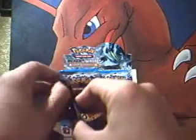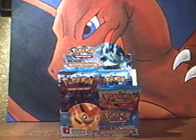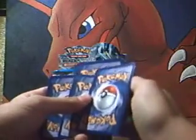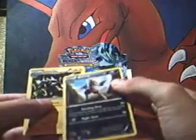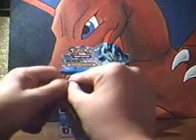And onto the Druddigon pack. Yeah, this is an okay box so far. I wish I could get more full arts or even just holos, but that's okay — hopefully it'll pick up. Timber, Tynamo, Elgyem, Gollet, Elgyem again, Cover Fossil, Cryogonal, Swadloon, Bisharp — oh, reverse Bisharp reverse, that's nice — and Zebstrika. I like that Bisharp. The dark reverses in this set are really cool. I love how they did the reverses.